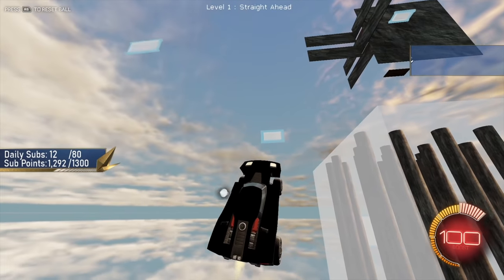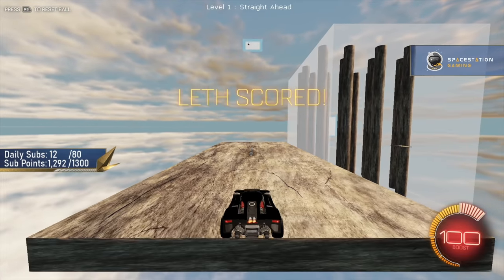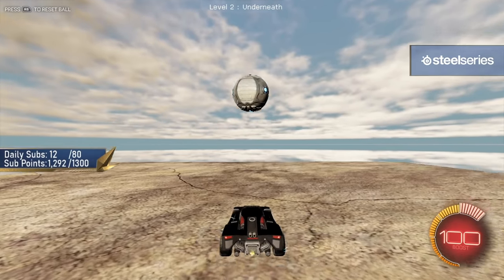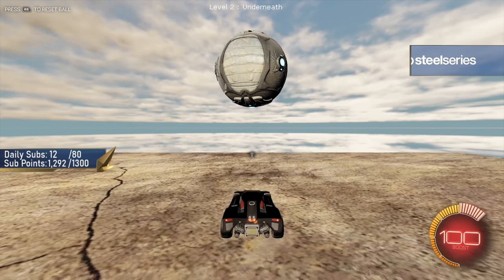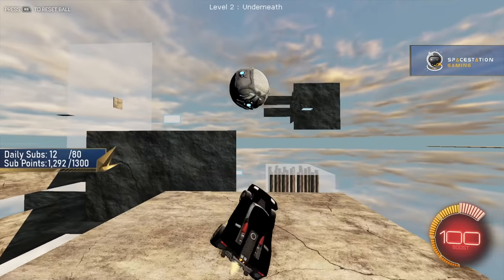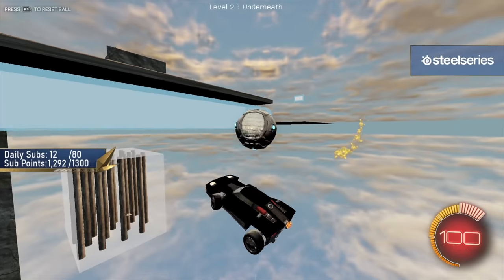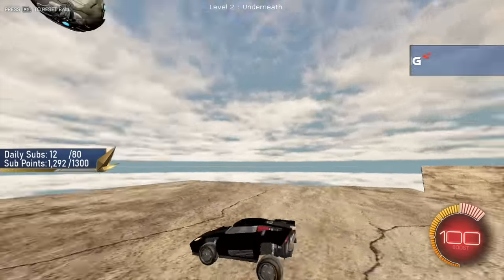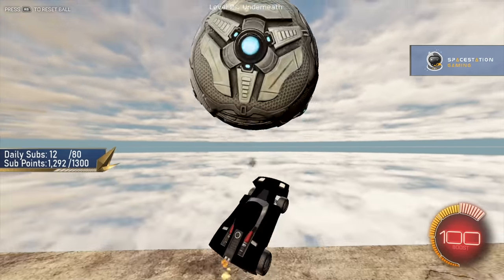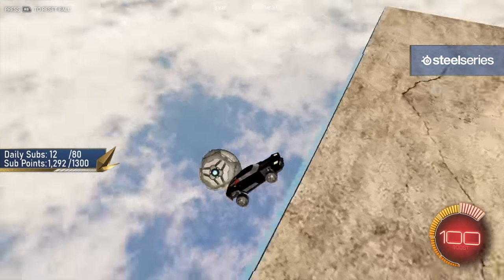Wow guys, look how good I am — oh, the best air dribble ever! I know what it is. Like, what are you supposed to do? I think I have to do like a musty upwards. You might have to musty this like underneath. Like that, I think.